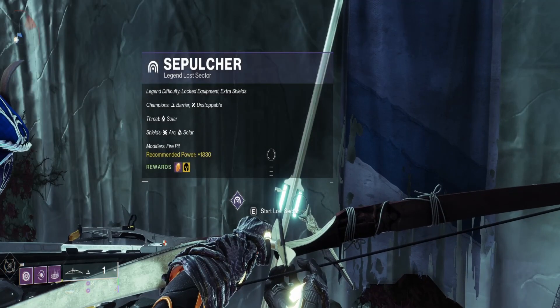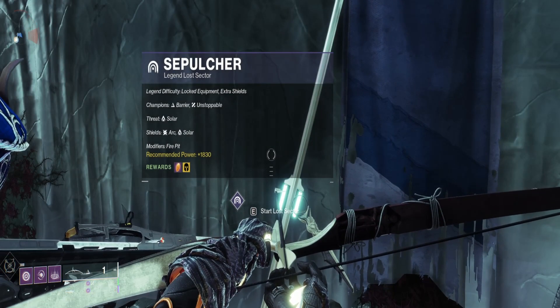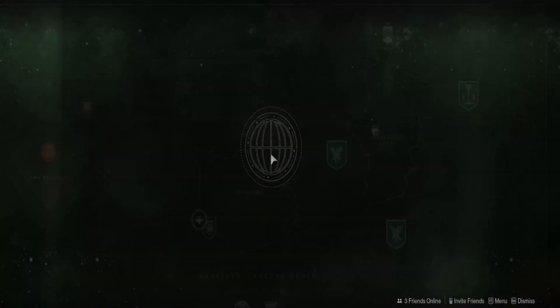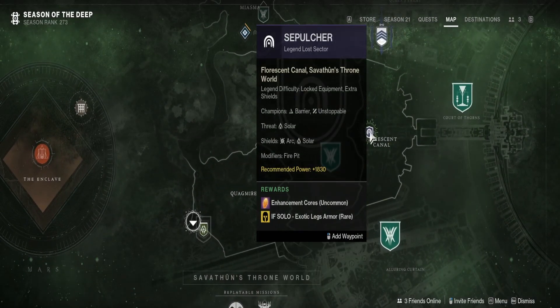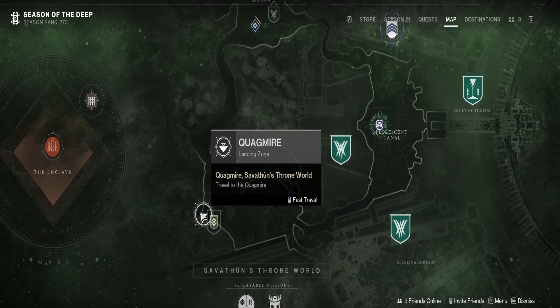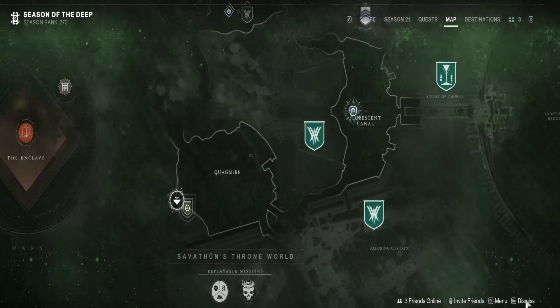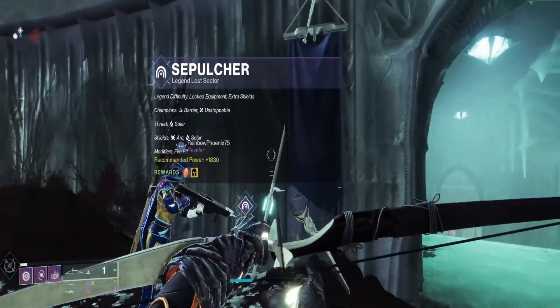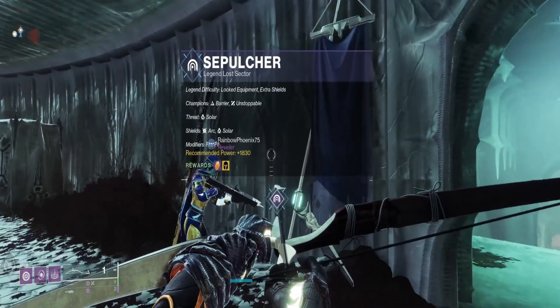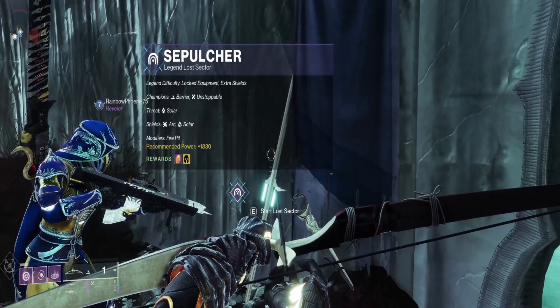Today's topic is Sepulchre Master Lost Sector, dealing with champions of barrier and unstoppable with a solar threat. If you're wondering where this lost sector is located, go to your map, set your waypoint, and you'll land in Quagmire. Make your way all the way over — you can just run. If you've already ran it on normal, it'll be unlocked so you can go into the flag and run it on legendary or master.